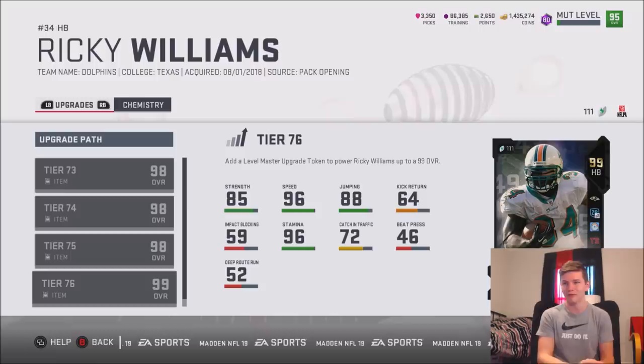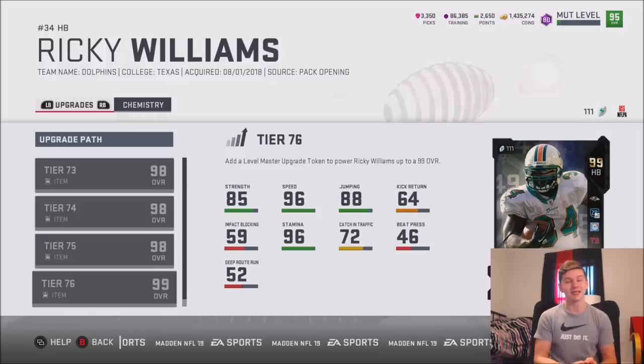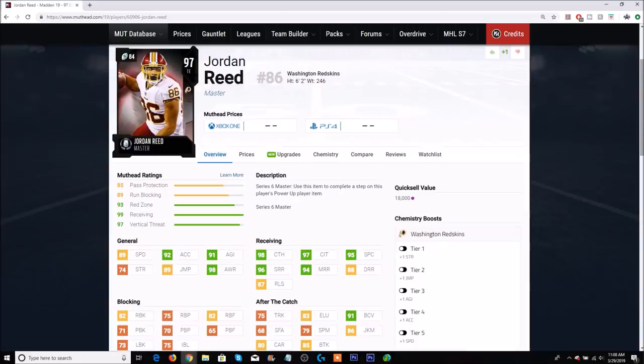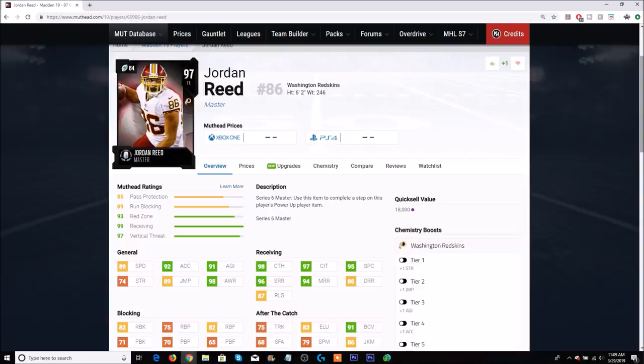Now let me show you the Series 6 Master Jordan Reed stats. There are a ton of new tight ends in the game and Jordan Reed is the new master. He has 89 speed, 92 acceleration, 98 catching, 97 catch in traffic, 95 spec catch, 96 short route running, 94 medium route running, 88 deep route running, and 87 release. It's a pretty solid card, though I wish the jumping was higher — it's only 89. He also has 82 run block, 75 trucking, 83 elusiveness, 85 break tackle, 86 juke move, and 80 carry. The catching stats look really good overall.